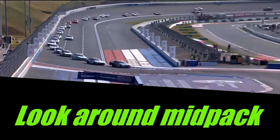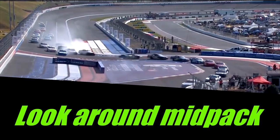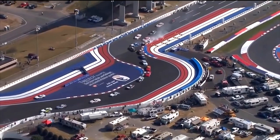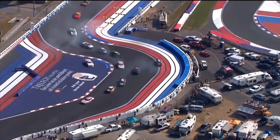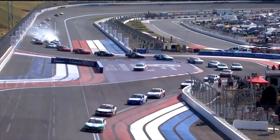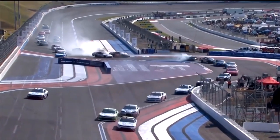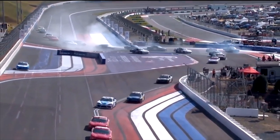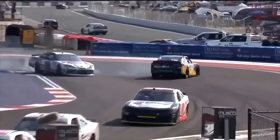Similar to what the 20 had — here's the 20 spin coming out of the back straightaway, turn 12. As they come in, Briscoe in the 2 car is going to miss the chicane right away, right behind him. See how early, how hard he's on the brakes — couldn't get slowed down, ran into the back of Garrett Smithley. We mentioned chaos on pit road and he still got back up into the top 10 at the end of stage one.